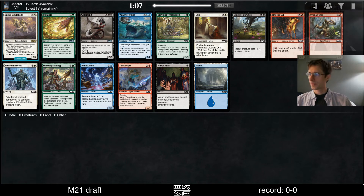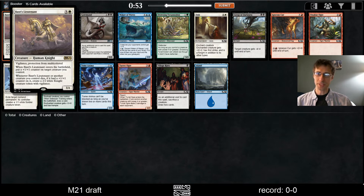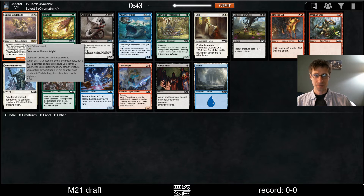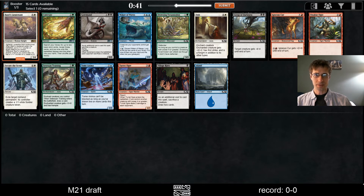Alright, M21 Draft. It looks like they increased the time for this pick — there may have been a lot of complaints, but now we know how to do it. Anyway, we'll reserve Bossery's Lieutenant. This card is great. It's also really good if you can get into a red-white deck and sacrifice creatures, or a green-white deck that puts 1/1 counters on things.